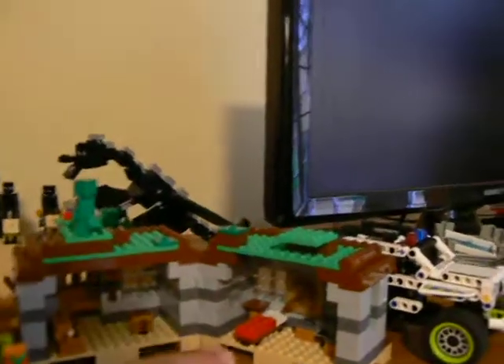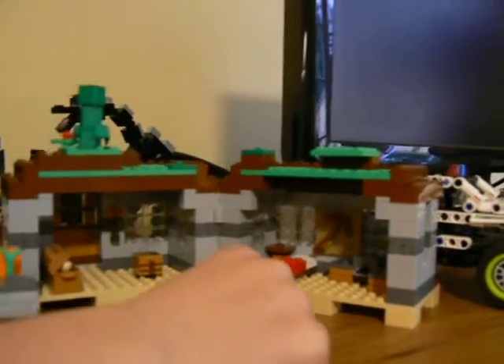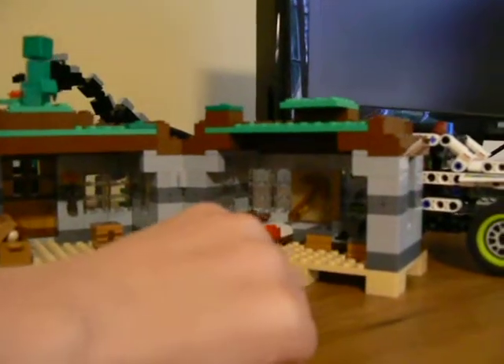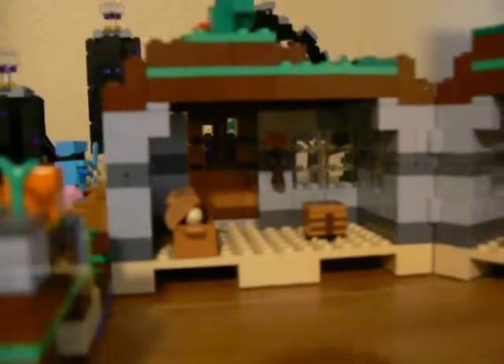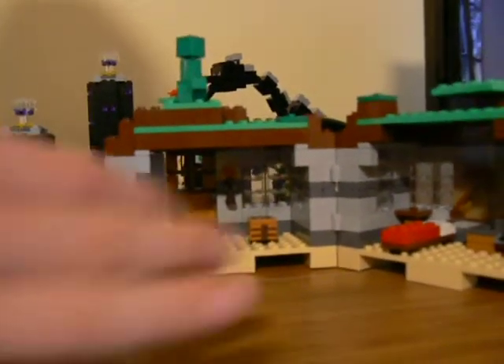Over here we've got the furnace, pickaxes on the wall, the bed, the crafting table, and the door that opens and closes over here. And over here we've got the chest with an ox and a piece of bread.